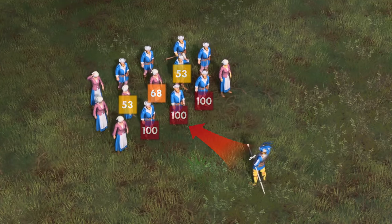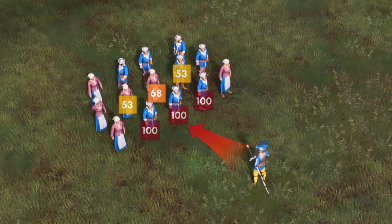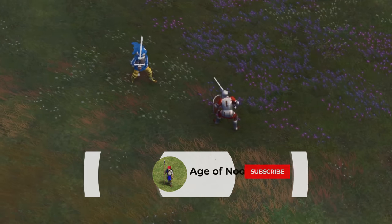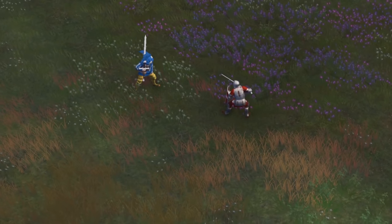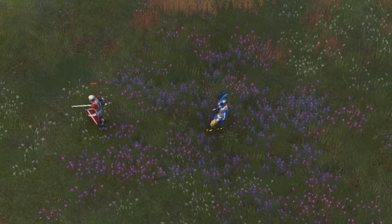Take a good engagement with the right angle and you'll deal a ton of trample damage. Now that we know how the Landsknechts work, let's dive right into the tests. Let's begin with a raw 1v1. Keep in mind that the Man-at-Arms in this test will have neither 2-handed weapons nor heavy maces researched.